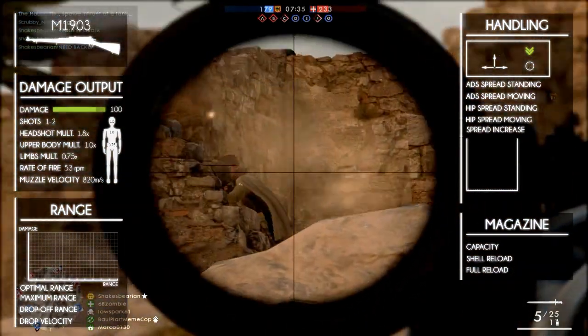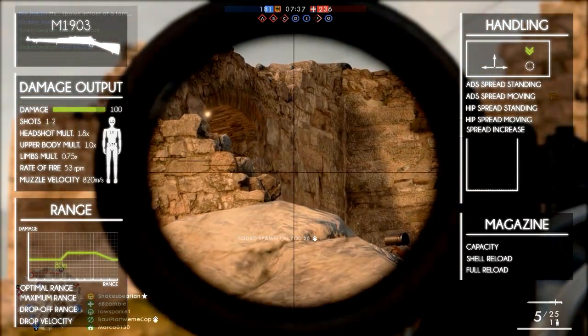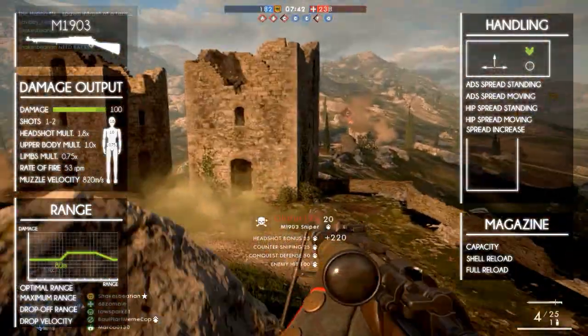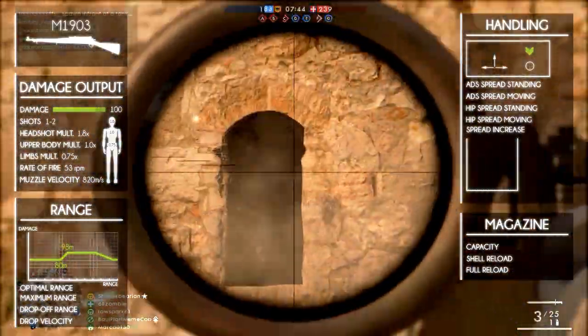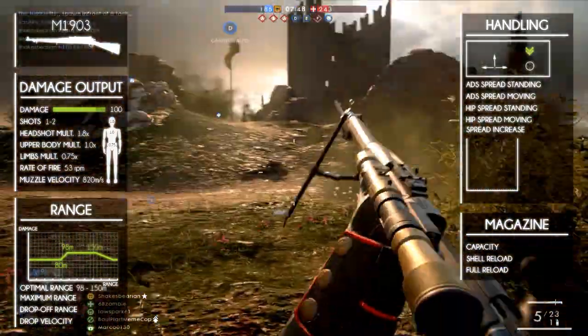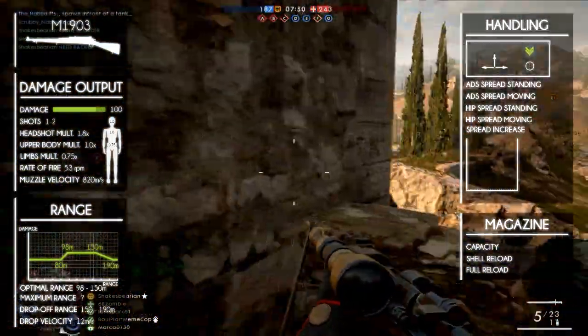The weapon deals its minimum damage until 80 meters, from where it starts to climb with almost one point of damage per meter until maximum damage from the range of 98 meters, which is quite far. Then it starts to drop off from 150 to 190 meters.